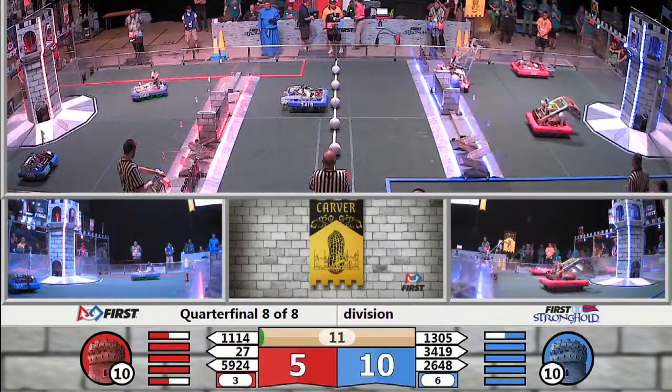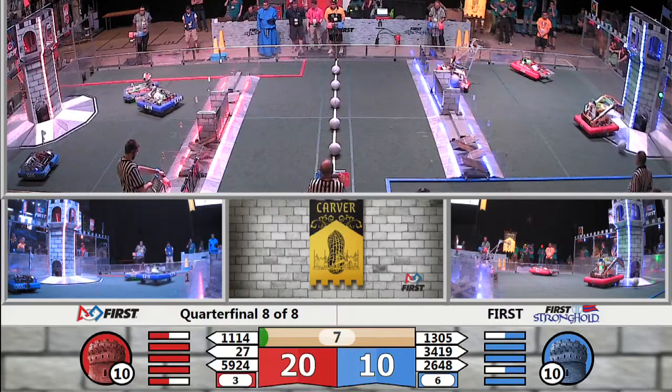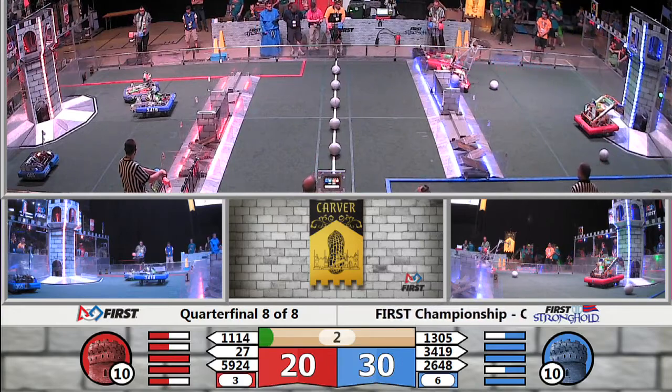Robots moving toward the outer works, lining up now for high goal shots. 2-6-4-8 gets a bump from Sir Swerve a lot. We'll see if they can line up and take the shot. Low goal shot is wide by Symbotics.